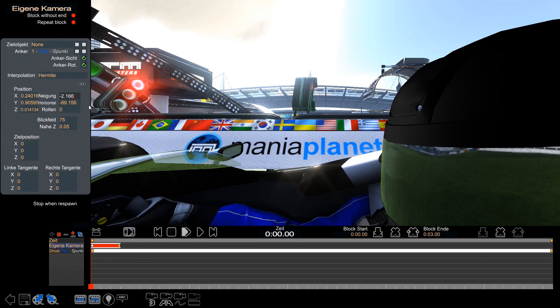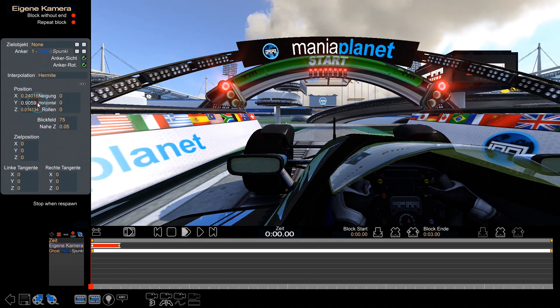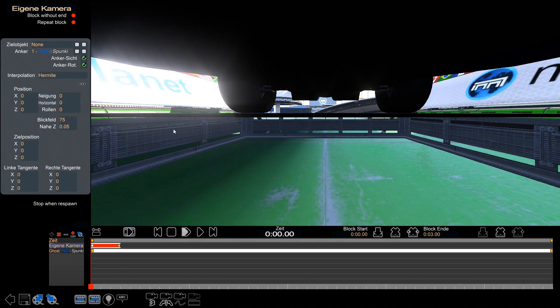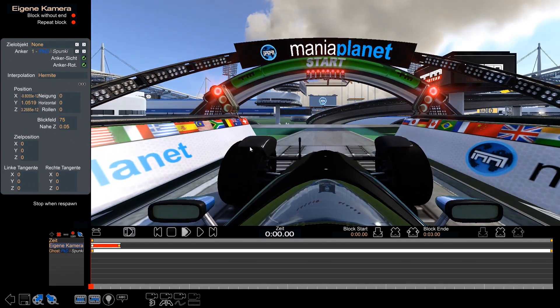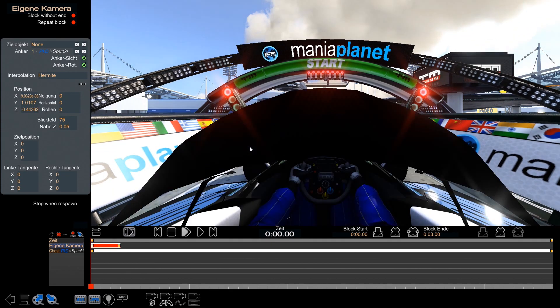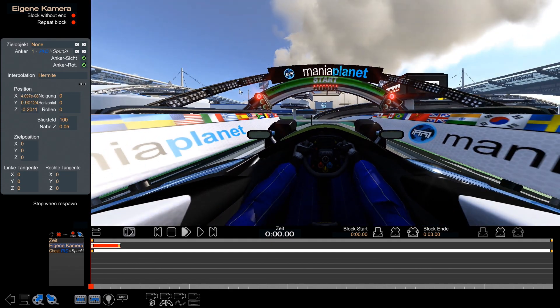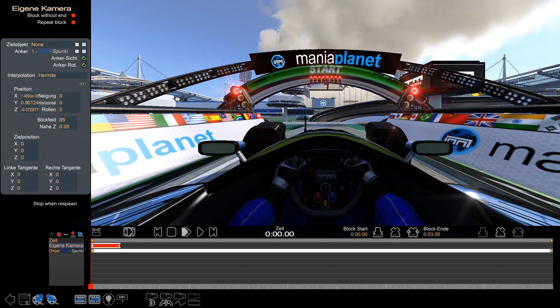The camera is messed up — that is totally fine. We are just gonna put it all to zero. Now we see we are under the car, because all the cars — even in Shootmania — all those models have their anchor on the bottom side, on the lowest point. Then we are just gonna fly up. You can do this with the page up and page down buttons. Gonna go a little bit back, down into the helmet, zoom out, a little bit more in front so we don't collide with the helmet.